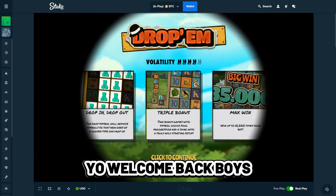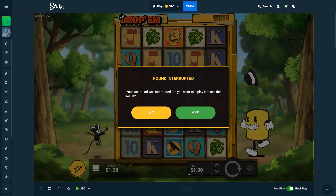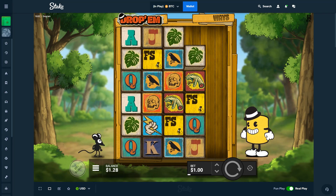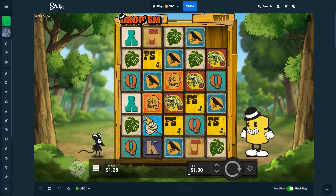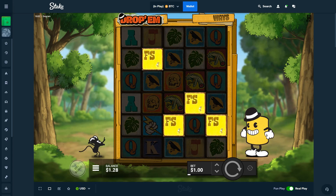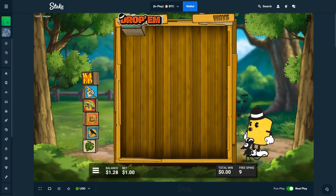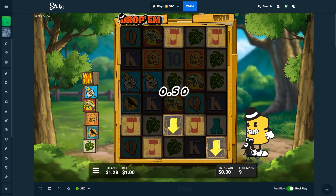Yo, welcome back boys! I just bought the super bonus on Drop Em — the 4-scatter bonus — and I just clicked recording. It's a $200 bonus, boy. Come on, 4 scatters, yes! I've done many bonuses before this and nothing paid at all.